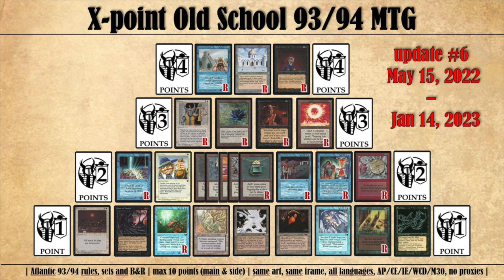So you really have to puzzle to find out what kind of points allocation works best for your deck. The aim of the point system is to create a diverse card pool where you can see a lot of different decks. It's going to be harder to just say, 'I'm going to put the full Power Nine in because they're the nine best cards in the game.' That's not possible in a format like this.